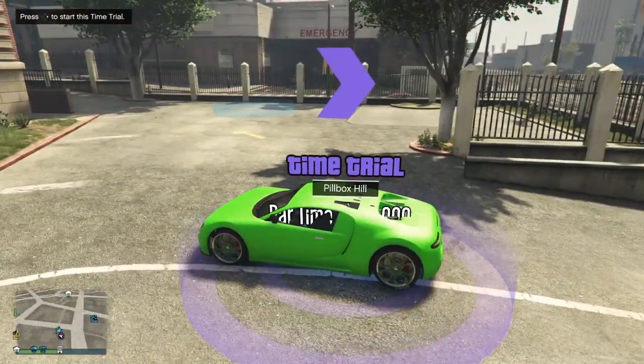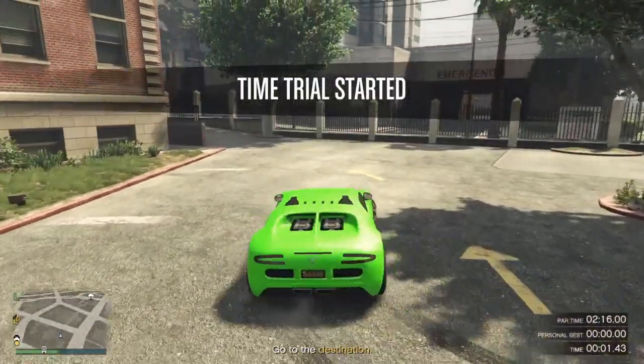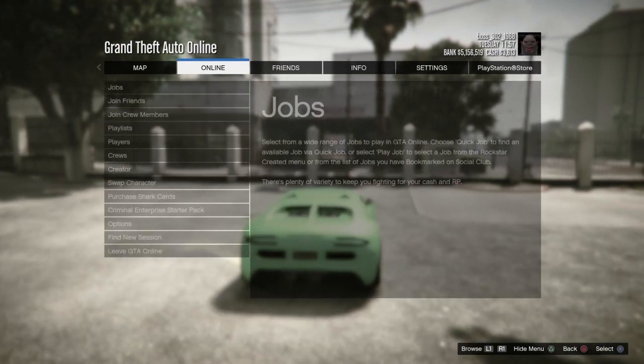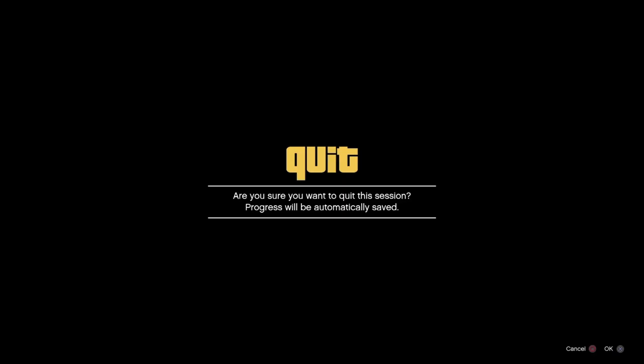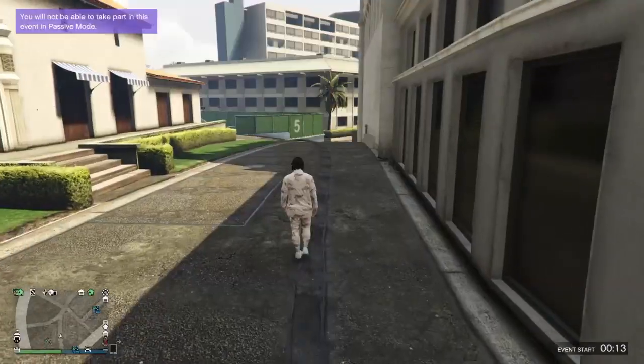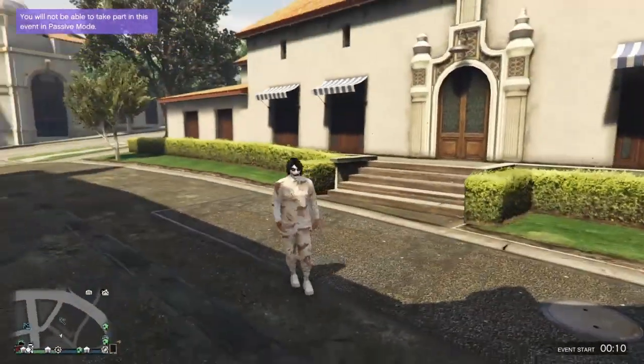Once you get to the time trial, go ahead and start it. Then go to pause, go to online, go to swap character, and I'll meet you on my male character. When you spawn in you should have the outfit you see right here.